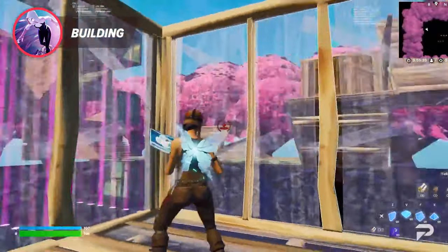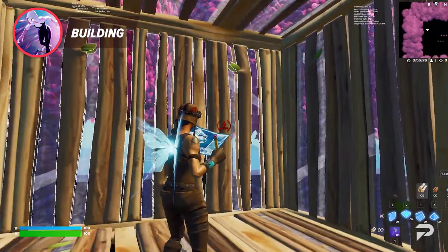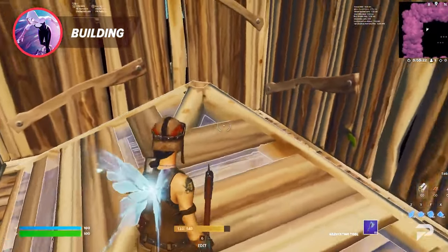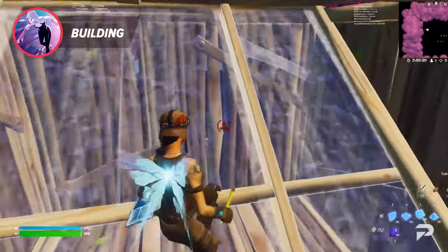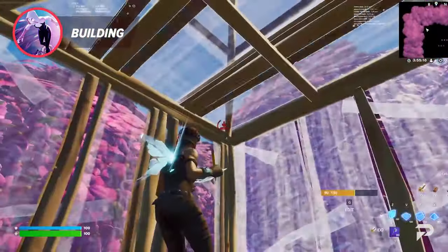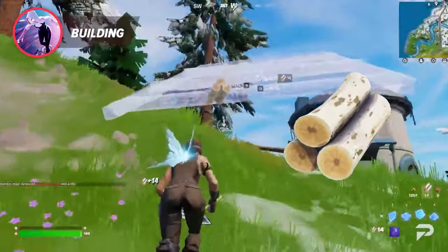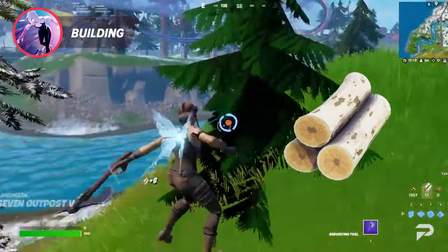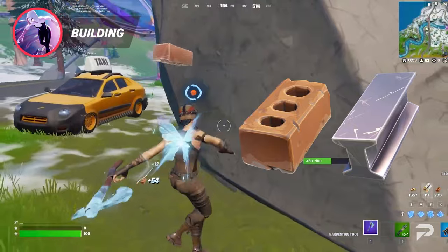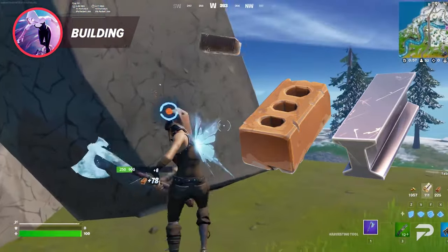Four walls and a ceiling can create a good box to protect yourself from enemy fire. However, adding a cone to the floor of your box can make it more versatile. You can edit that cone to create cover or create a slope to move further up if you want to change your angle. Wood is the most common resource used in builds, but brick and steel are still valid options. Due to their scarcity, you want to be able to use them at the right time.